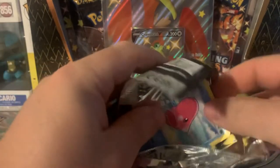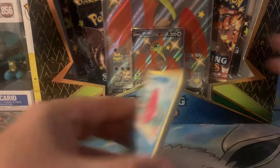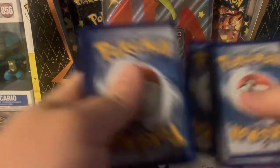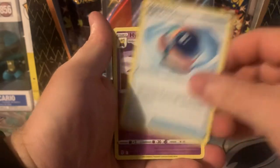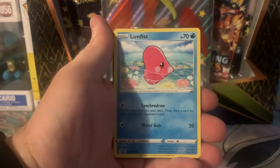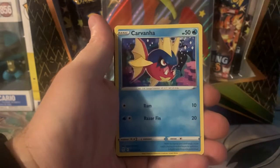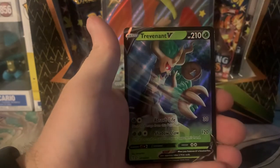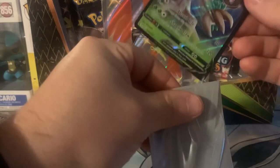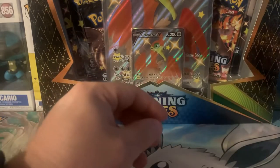Jump into that Shining Fates — good card. Some Energy, Hypno, Wigglytuff, Luvdisc, Gossifleur, Slakoth, Emolga, Carvanha. And I can see something that's in here — roughly into the holo. Set that to the side.